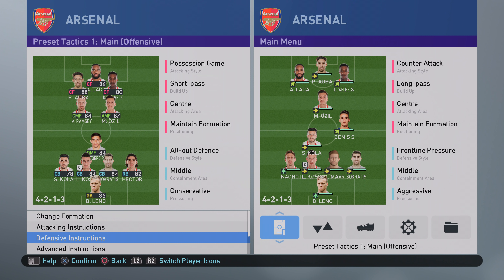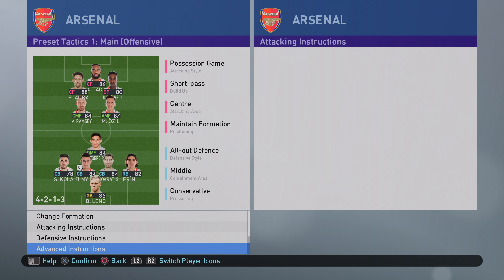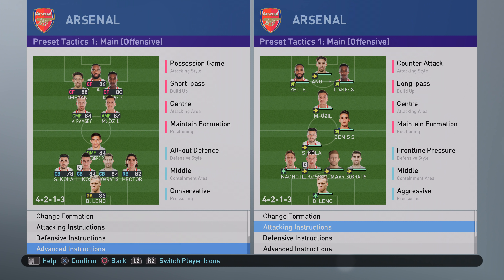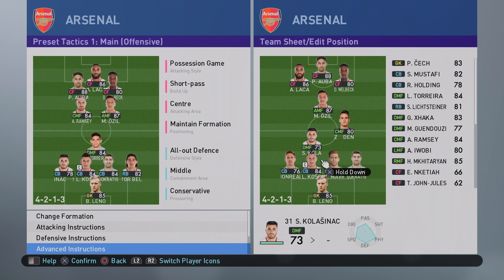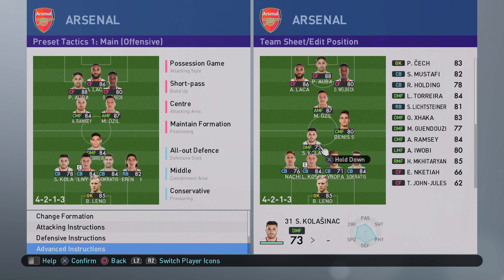That was the initial setup for Eterito. Now let's look at Azmakabel. He starts off with counter-attack, long pass, central attacking area, maintain formation, and three for support range. He's got four set-backs, a defensive midfielder to the left, a central midfielder, an attacking midfielder, and three strikers in the middle. He's going counter-attack and long pass because he wants those three to run forward — but what that actually did was starve him of getting players in behind Eterito, which is where he was struggling.